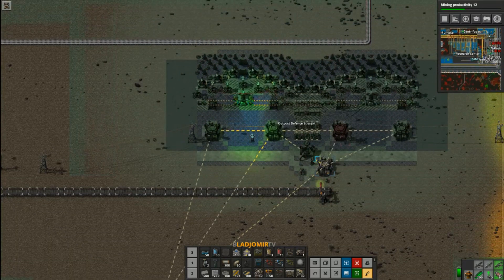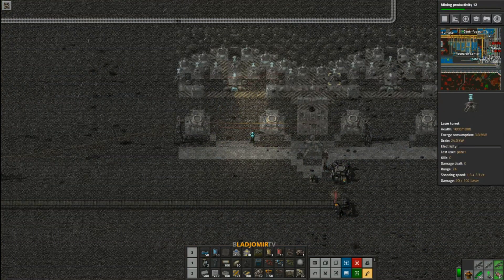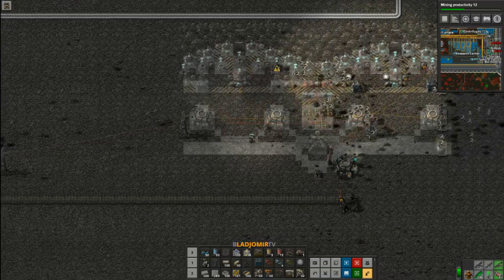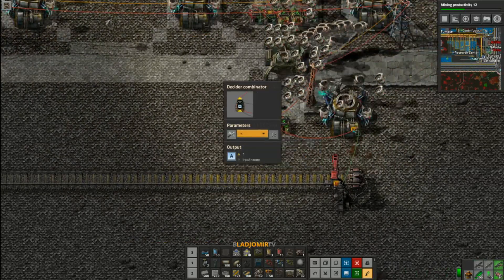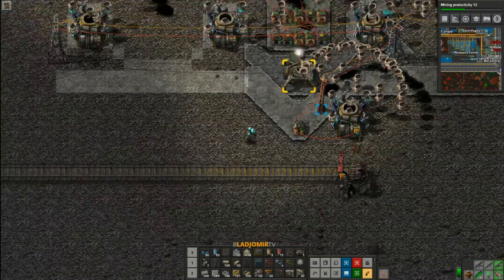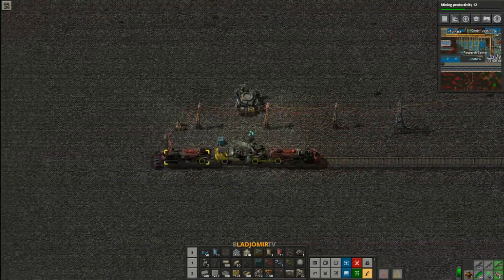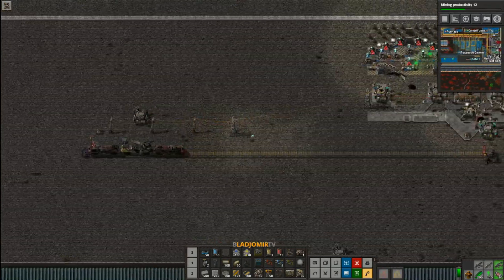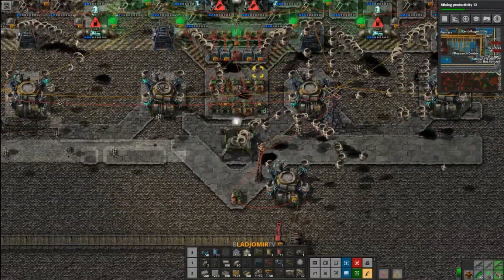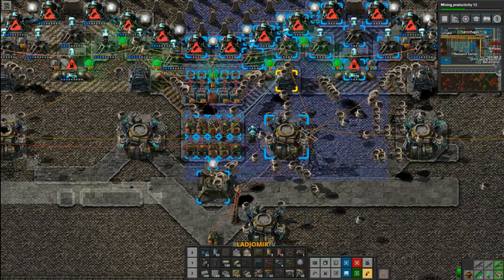In my first tutorial I made this outpost defense with an integrated and segmented alarm system. You could count how many of these segments are under attack with the help of a decider combinator, which will output a true signal that you can then use to determine at which point artillery should be called in. For example, if four segments are under attack at once, call in artillery. There are a lot of ways to trigger this system — you can be really creative here.